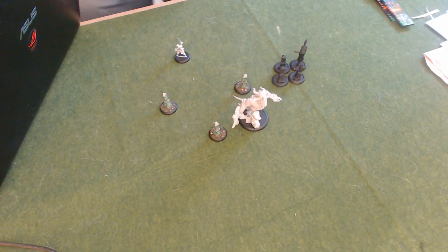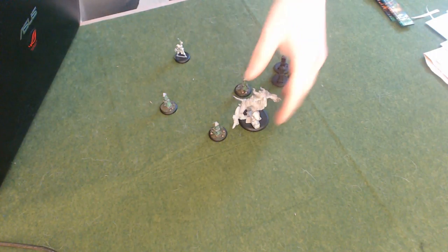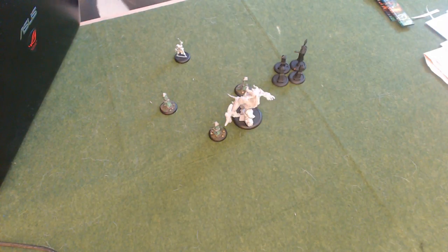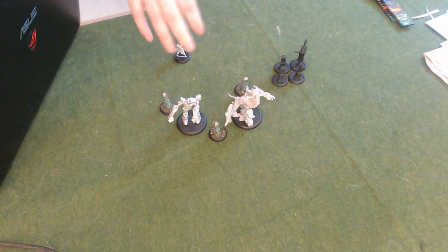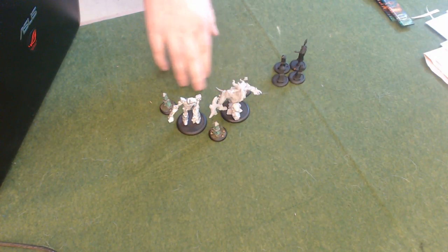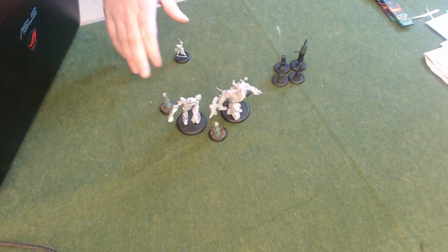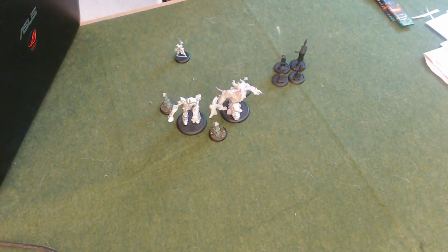Each shifting stone can remove a single fury. So in this case, let's say I need to remove 2 — he's within an inch of 2 of them, I can remove 2 fury from that model. If I have them set up like this, I can still only remove 1 fury per stone. So I could theoretically remove 2 from Gatorix or 2 from the Warden that's here, but I could not remove 2 from both of them. I can remove 1 from one and 2 from the other.